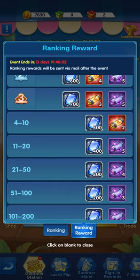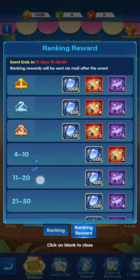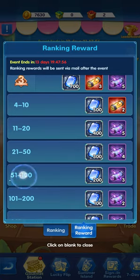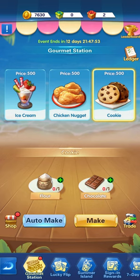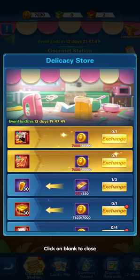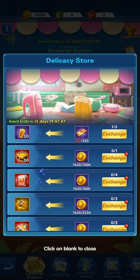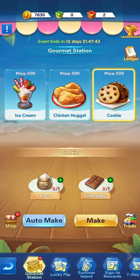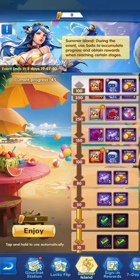We should try to get to at least ranking 21 to 50, or at minimum the top 100, because it's achievable. With the amounts we have, it's almost coming close to 8k coins, and then we can start considering what to exchange for. That would be it for the summer event Ocean Festival gourmet station.